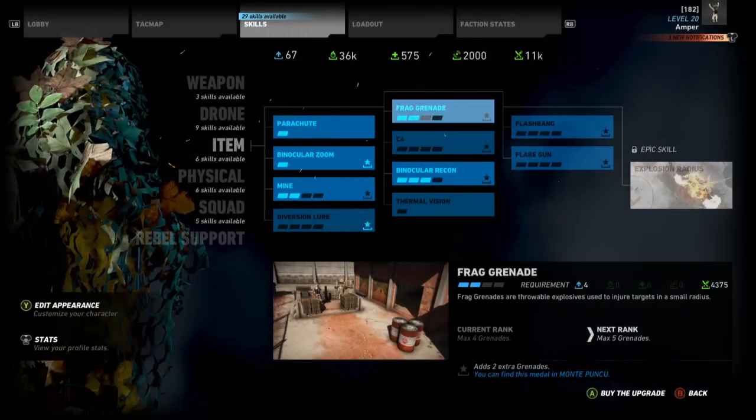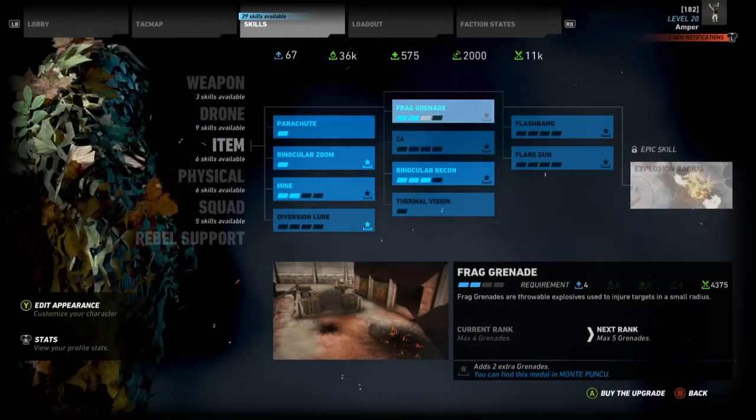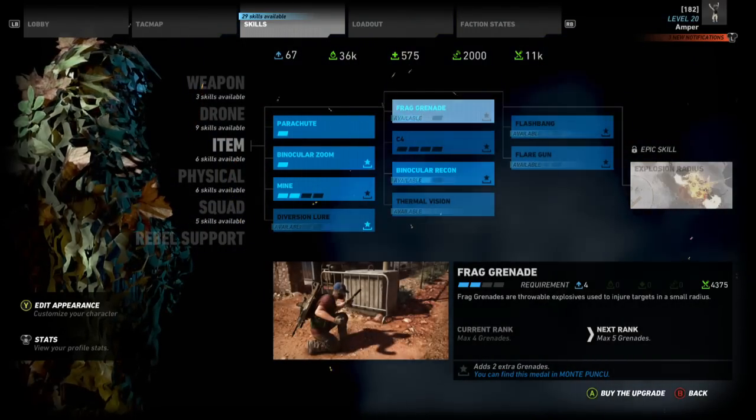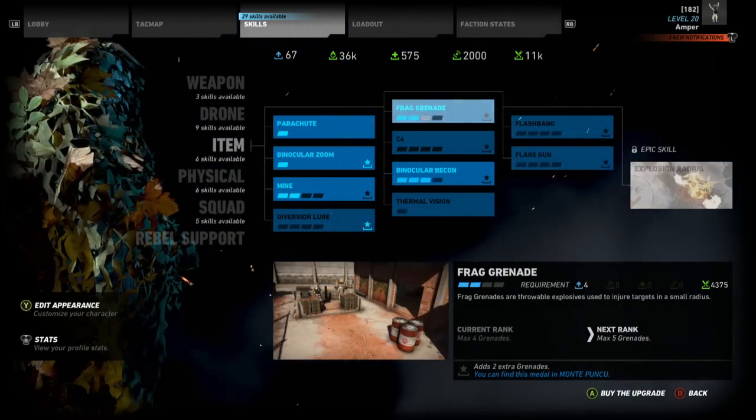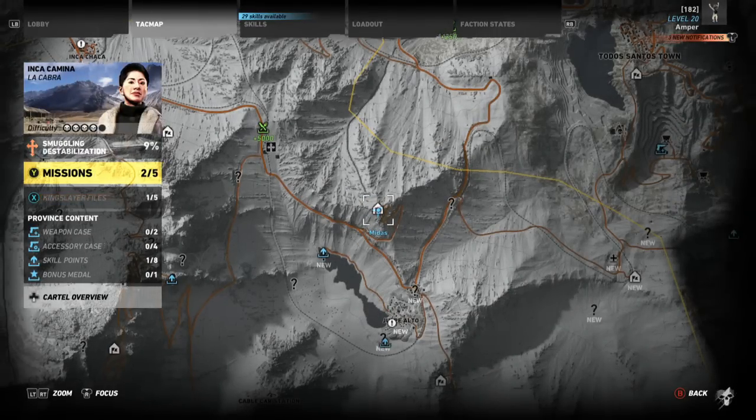For this run I'm going to recommend in the item skill tree four frag grenades, just like my last video. You can get this done with the under-barrel grenade launcher attachment, but I prefer the four frags — it makes my life a little bit easier.